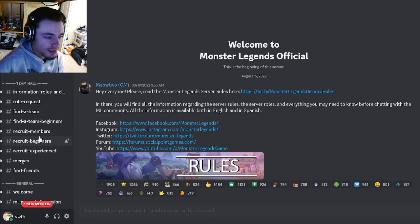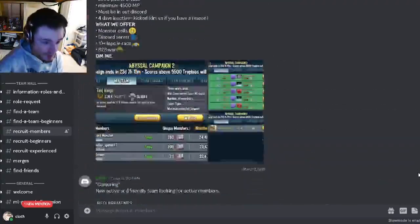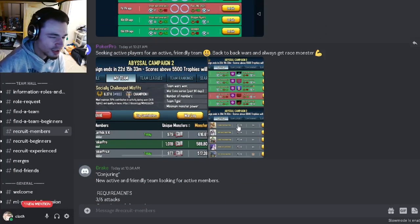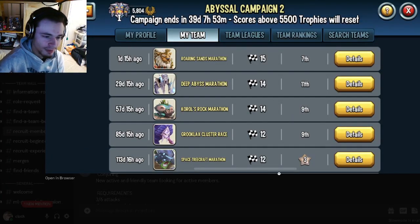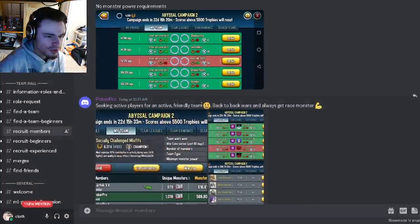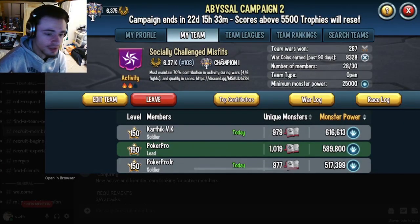Don't really worry about the find-a-team ones. Click on recruit members as an example and you can see that there are a ton of teams here. You're going to want to find one that suits you. When looking at a team, there are normally three things: the actual team image, the race log, and the war log. They normally have a little description that says what you need to do before you join, so make sure to read that. They also usually have the rules up here — read over the rules and make sure you can do all of them so that you don't get kicked. You can also see the minimum monster power; make sure you meet those requirements.